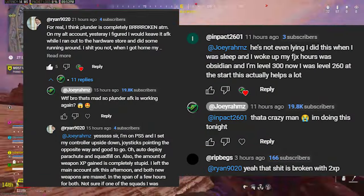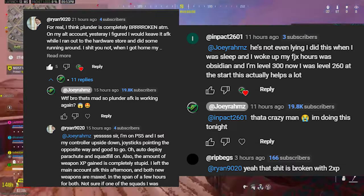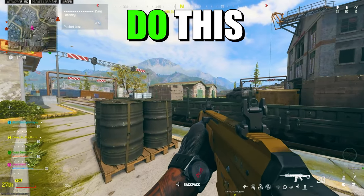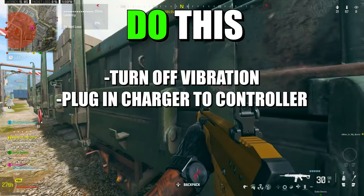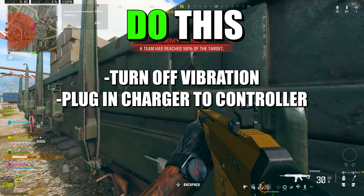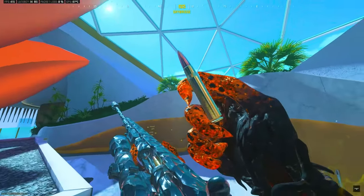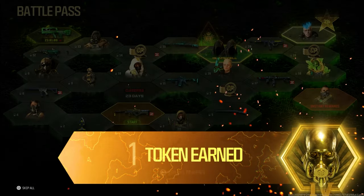This came from a comment from an absolute legend — thank you to that guy. When you put a controller down and you're positioning the analog sticks, make the analog sticks face up but make sure your controller is only tilted slightly so your character is moving forward slowly. If it's fully tilted, the game thinks you're actually playing. Done right, you're going to stay in the game for literally as long as you want. Make sure the weapon you want to level up is set as the favorite loadout in the first primary weapon slot — that weapon is going to get all the weapon XP. You're going to wake up with Obsidian.